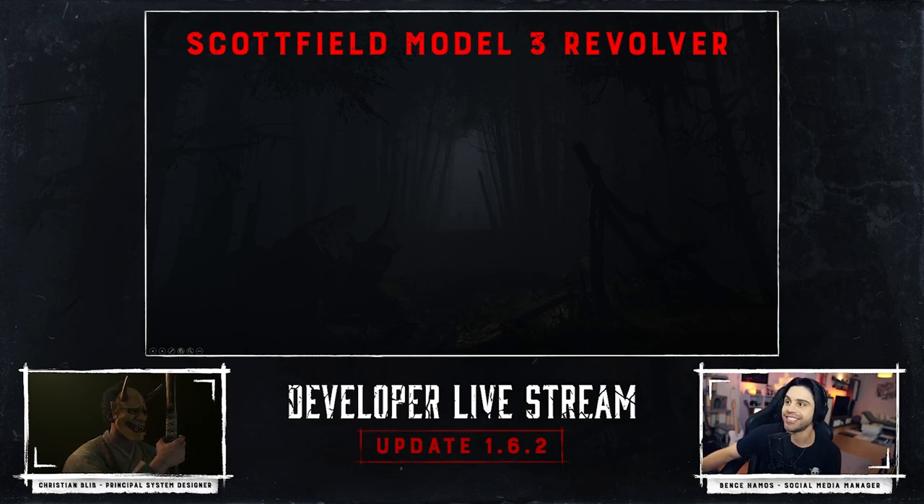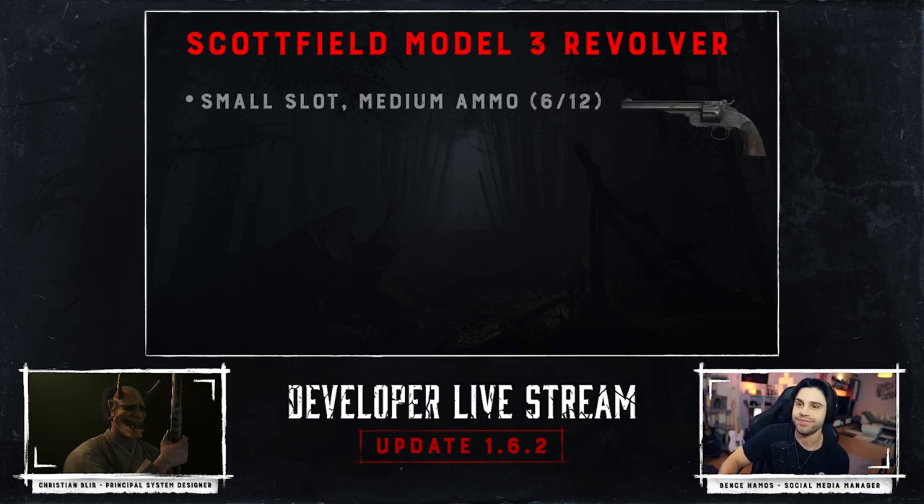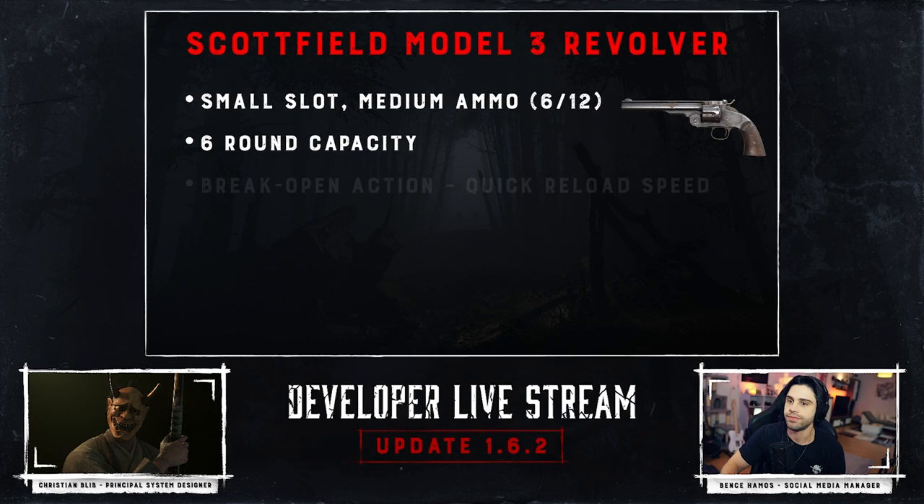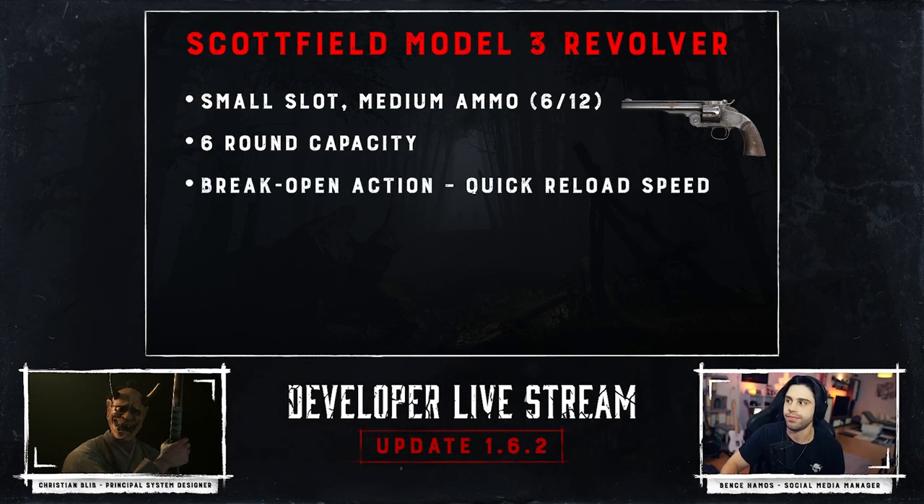This is our new revolver - medium ammo, obviously a small slot since it's a pistol, but it's the first revolver we've added for a while so it's quite cool to see a new one. It's a six-shot and it's our first break-action revolver, so it has a different reloading mechanism which is really interesting.